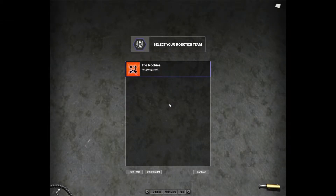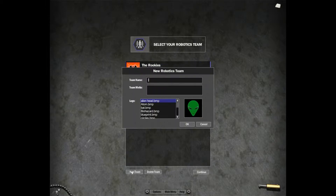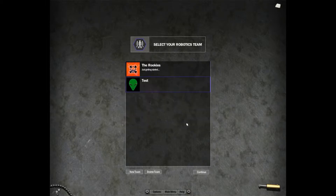Welcome back to Robot Arena 2. Today we're going to be taking a look at the building system and how to start your first team and get your first bot started. Here on the team HQ menu you can select your team. We're going to create a new team, call it 'test', and keep the alien head logo. Either double click it or highlight it and continue.